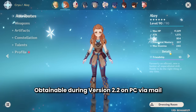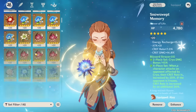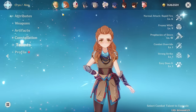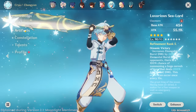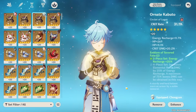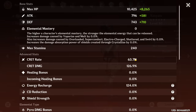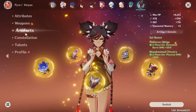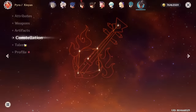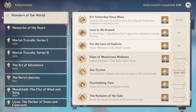Beidou - level 81, 75% crit rate, 151% energy recharge, Prototype Archaic refinement rank 1, 2-piece Noblesse/2-piece Gladiator, energy recharge/attack/crit rate, constellation 1, talent 9/10/10. Aloy - level 90, 44% crit rate, 149% energy recharge, Predator refinement rank 5, 4-piece Blizzard Strayer, attack/cryo/crit damage, constellation 0, talent 6/9/10. Xinyan - level 80, Snow-Tombed Starsilver refinement rank 1, 2-piece Noblesse/2-piece Bloodstained, defense/physical damage/crit rate, constellation 0, talent 9/9/10.